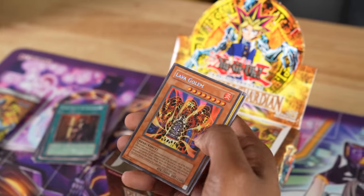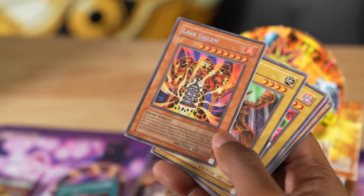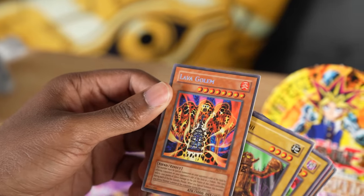Swarm of Locusts, and then — Lava Golem! Secret Rare Lava Golem! Oh my god. You tribute two of your opponent's monsters, pop it down in their field, then you burn them. This is definitely going in my deck, and I'm going to feel bad wagering this because if I lose, I'm going to be so upset.